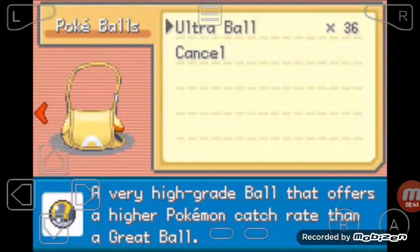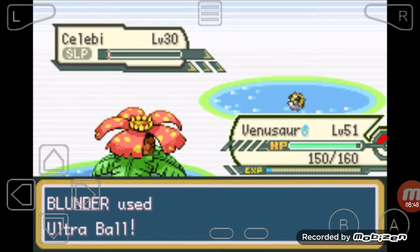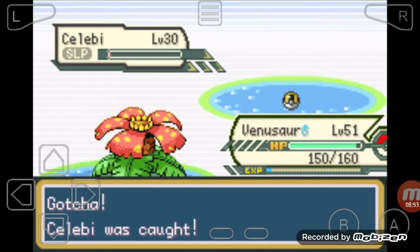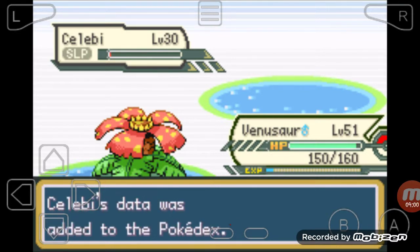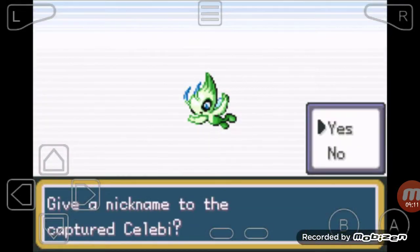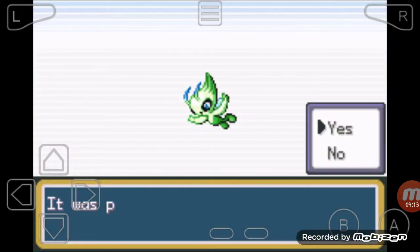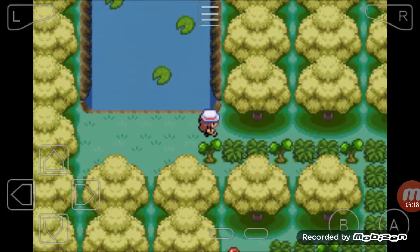We're not gonna get it on the first go because every legendary is like that - one, two, three... never mind, we got it on the first go! Why are these guys so much easier to catch? Celebi's Pokédex entry says when Celebi disappears deep in the forest, it is said to leave behind an egg it brought from the future. We got that Pokémon!